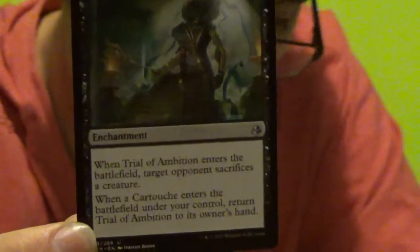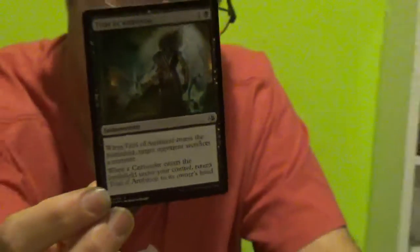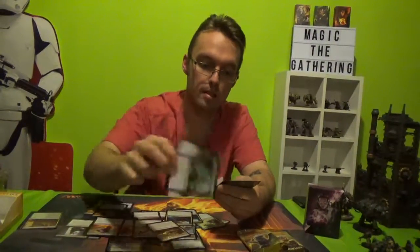Trial of Ambition — 1 colourless, 1 black. When Trial of Ambition enters the battlefield, target opponent sacrifices a creature. When a cartouche enters the battlefield under your control, return Trial of Ambition to its owner's hand. I don't know what a cartouche is in this sense. You get 2 of those.